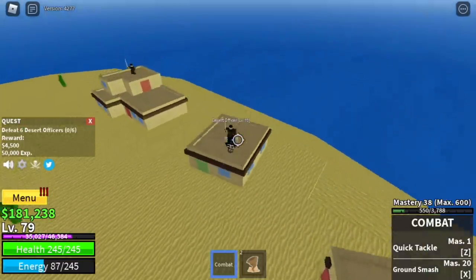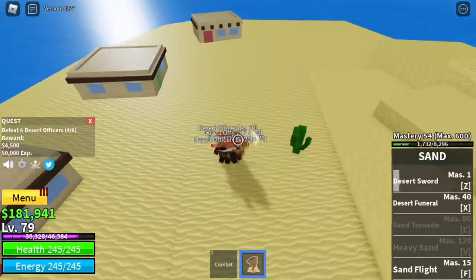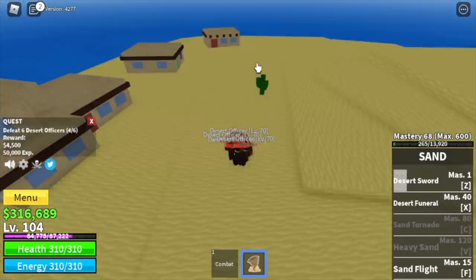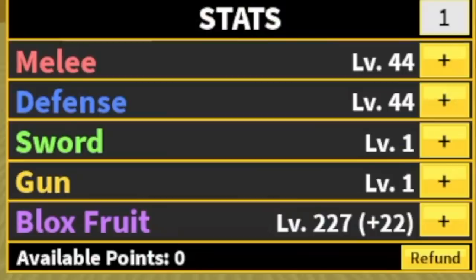You need to defeat 6, lure 3 or 4 at a time. Your Logia effect is already in effect, so very easy. The goal here is to reach level 105. Stat check: 44 melee, 44 defense, 227 blocks fruit.